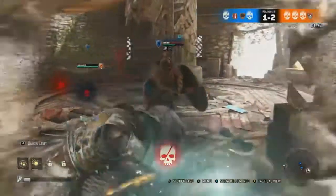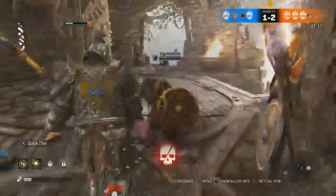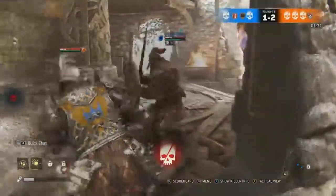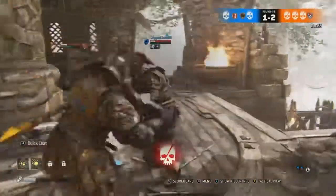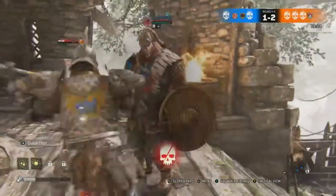Then the Rushing Guard Break, which is dodge any direction and hit X — kind of similar to the shoulder charge from Warden and the shove from the Lawbringer.